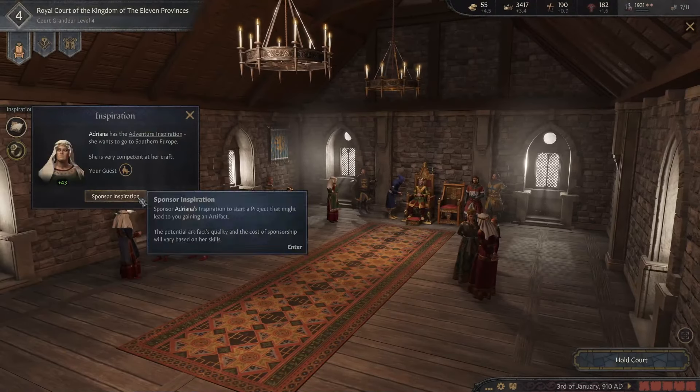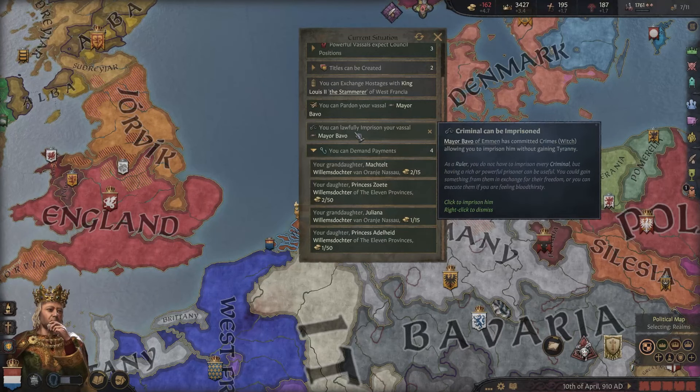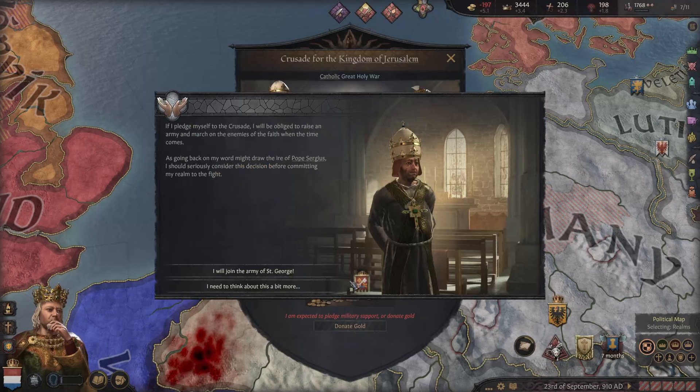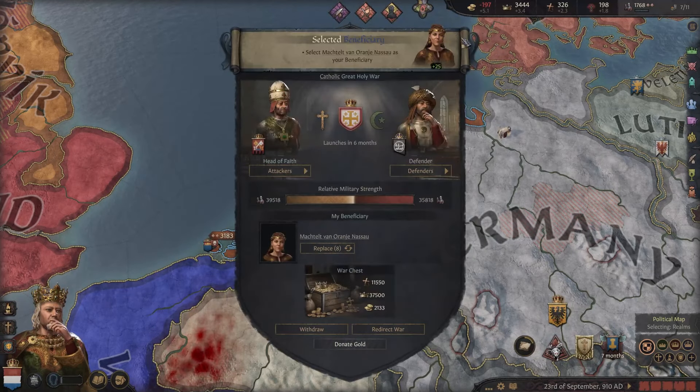She's very competent at her craft as well. The Dutch chest gives us more renown and piety for crusade participation. I kind of don't really care about the crusades for now. I am expected to pledge military support or donate gold — I don't even have enough gold. So let's just pledge and appoint someone. Let's select her and go.